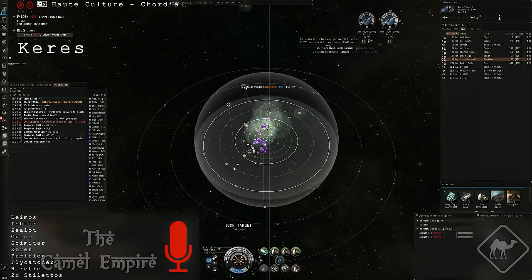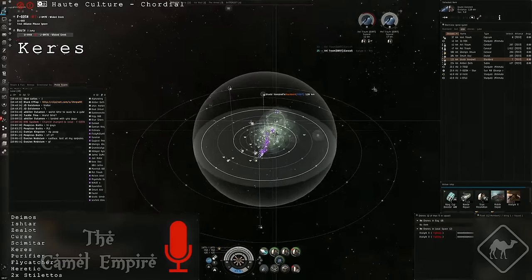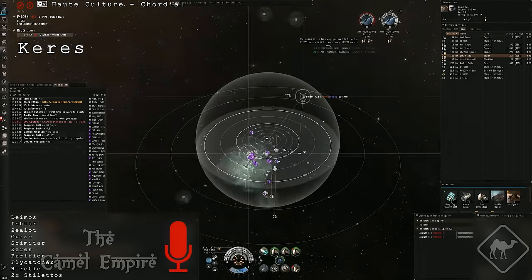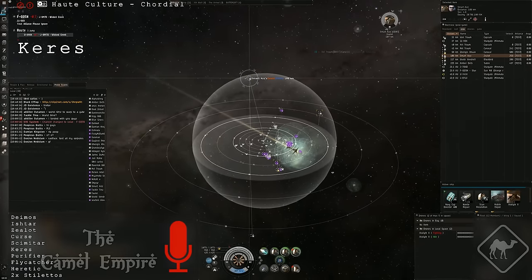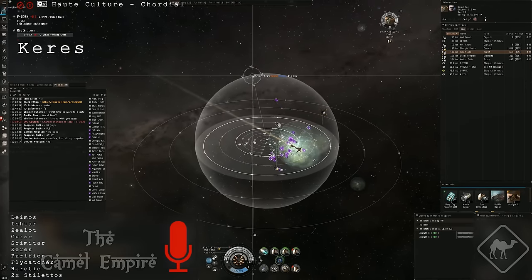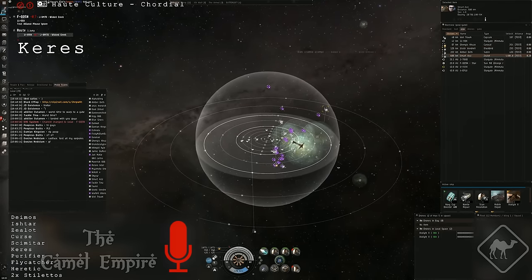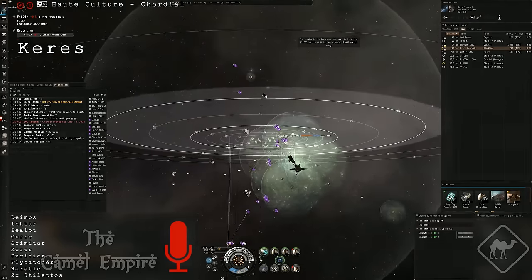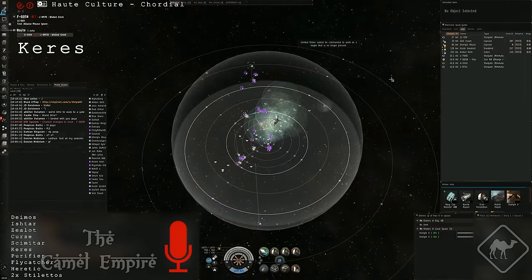In the first fight we jumped into a test gate camp that also had a Caracal gang on it. We starburst and met up on the sun side. Everybody has to dodge tackle at this point. I damped the Scythe because of its bonus to web range. After that there were not many damp targets left, so most of the time I put them on DPS or incoming tackle. Only a Blackbird with a longer lock range than my Caris made us some trouble — he was also smart enough to re-warp once I had damps on him.